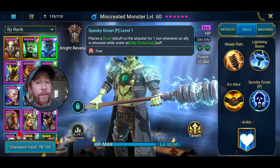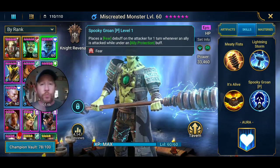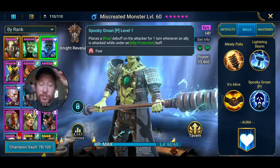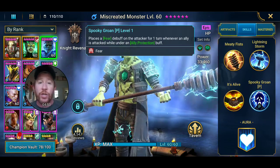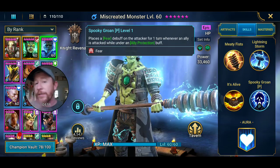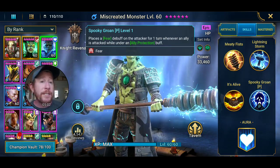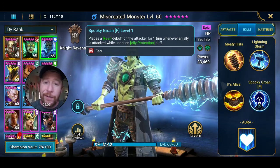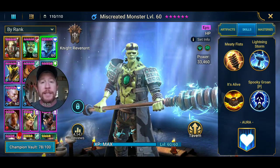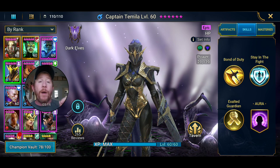Anything the champion is going to do has a 50% chance of being stopped. Fear is a very nice offensive debuff to put on enemy champions, and ally protection from any source helps make sure that happens — it's not just from Miscreated Monster's ally protection, which may be on cooldown or expired. Captain Tamila stacked with him makes it work. Let's get into Captain Tamila's skill and then I'll show the two of them together in an arena battle.